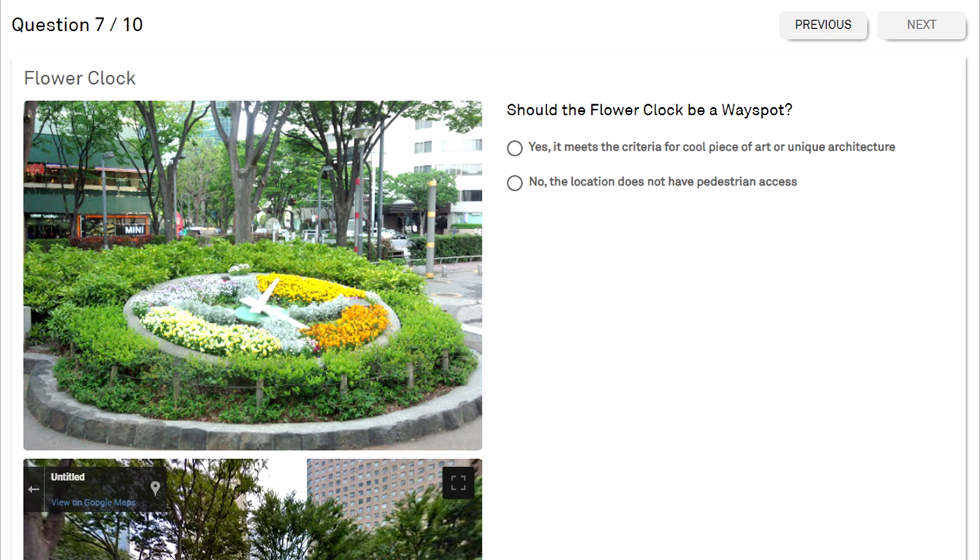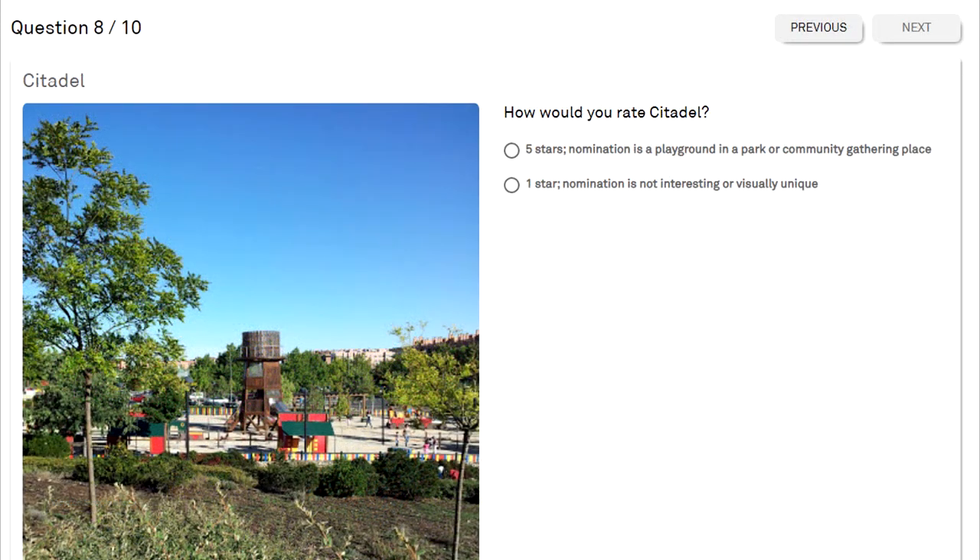Question seven asks: should the 'Flower Clock' be a wayspot? The two options are yes, it meets the criteria for a cool piece of art or unique architecture, or no, the location lacks pedestrian access. Looking at the location it's not in a weird spot and does have good pedestrian access, so the answer is yes — it meets the criteria for cool art or unique architecture.